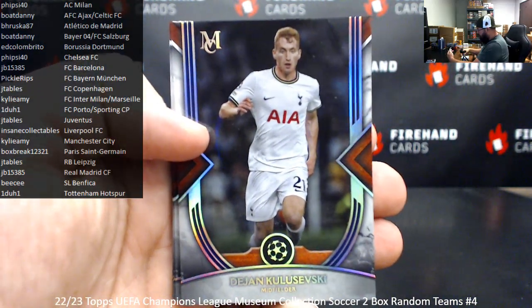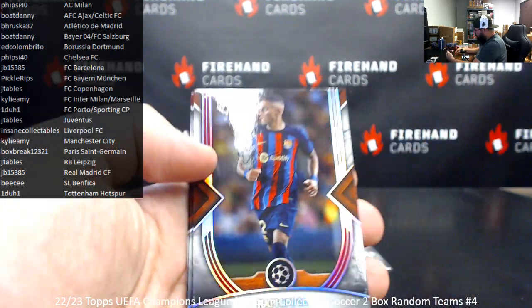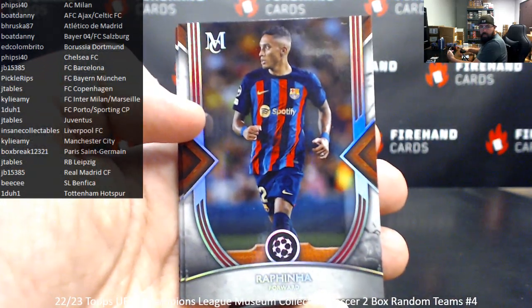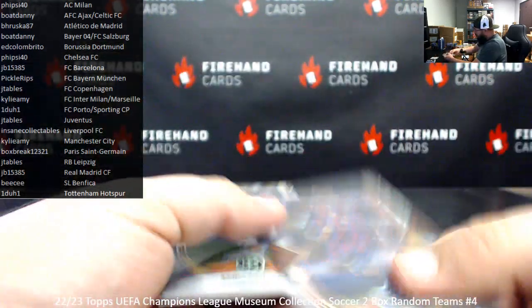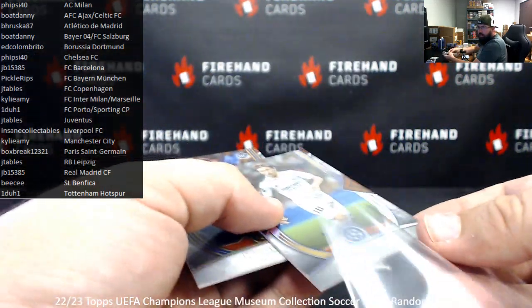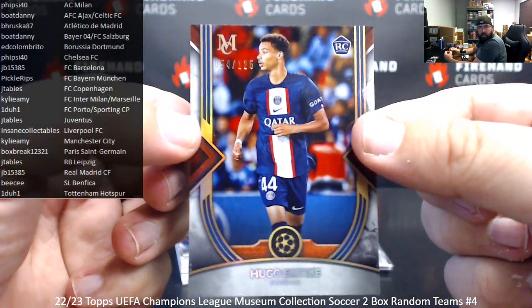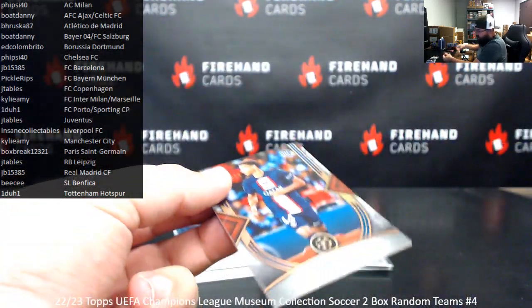Base cards for box one. For Tottenham, Dejan Kulusevsky — one to one. For Barcelona, Rapina — JB. For Real Madrid, Luka Modric — JB. Number 125, Hugo Akideki — got a bronze parallel there. PSG, Box Break.